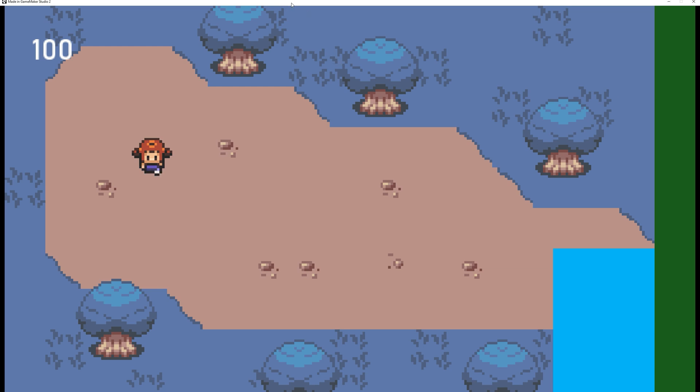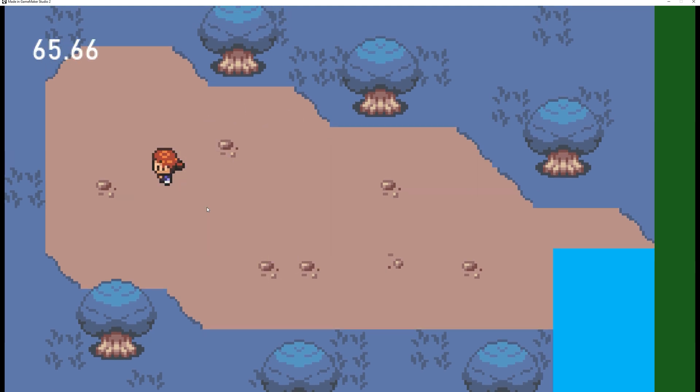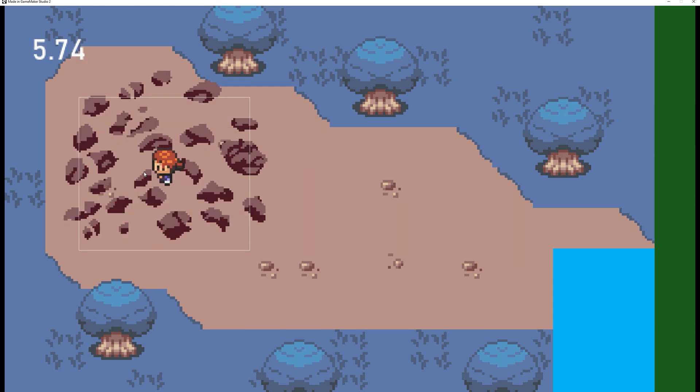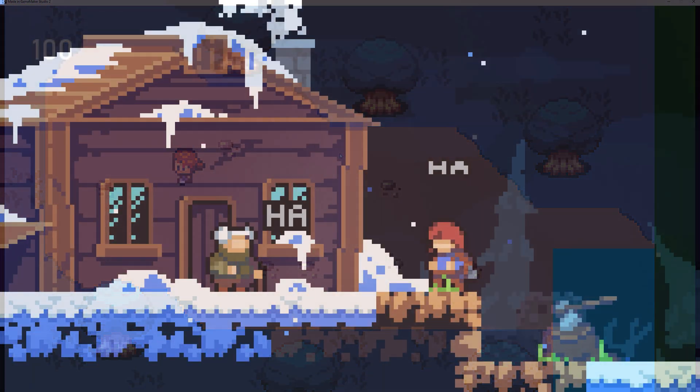Welcome back to another advanced GameMaker Studio tutorial. This time we're going to implement distance-based bomb damage. The bomb subtracts a specific amount depending on how close you are — closer to the explosion means more damage, almost directly under it leaves almost no health, while farther away deals just a little bit of damage.